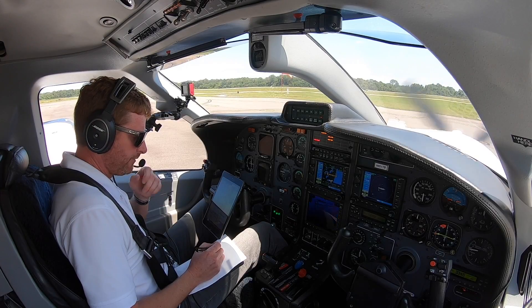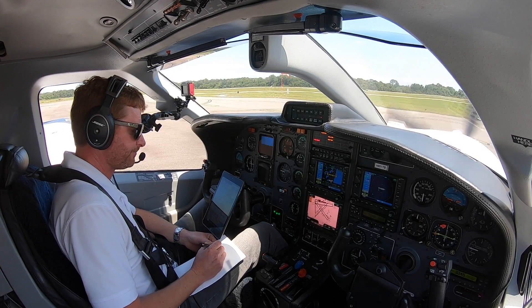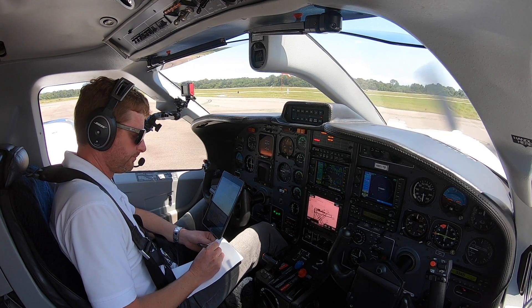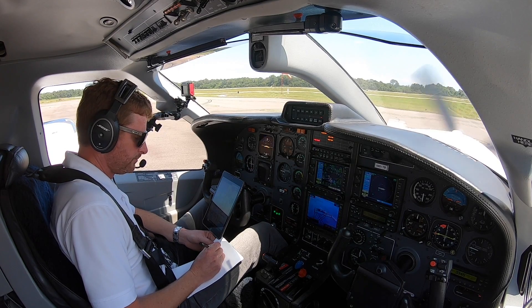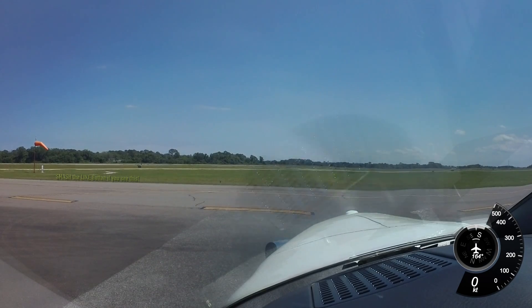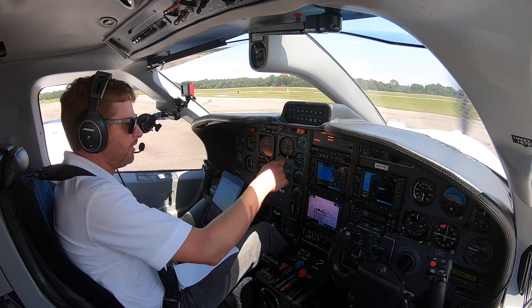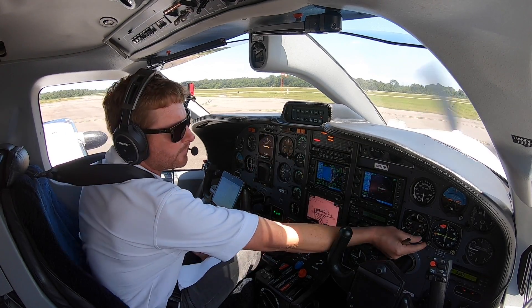We'll get the airport information here at Fernandina Beach Municipal Airport. Automatic weather observation: wind 080 at 14, visibility 10, 6,000 scattered. Temperature 25 Celsius, dew point 15, altimeter 30.01, density altitude 1,200. Alright, we've got the airport information here at Fernandina Beach.